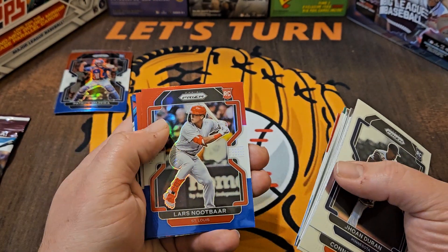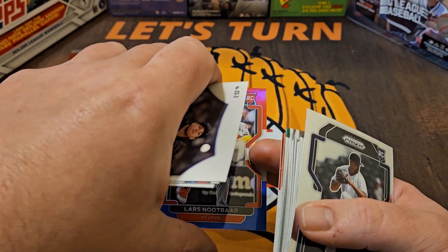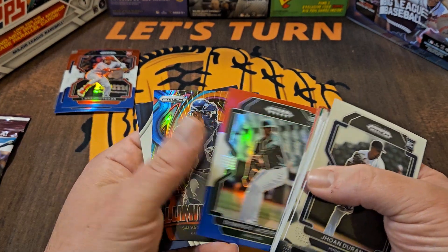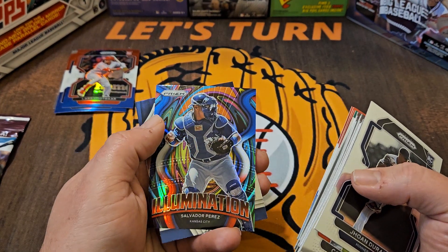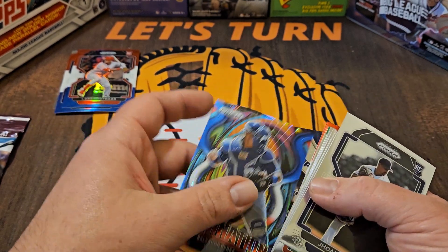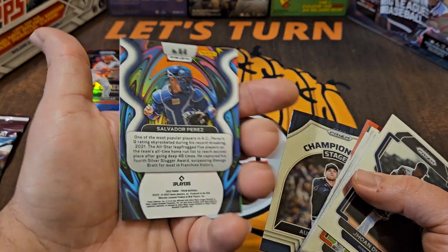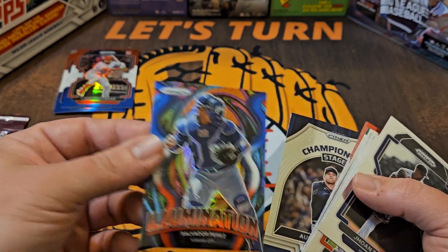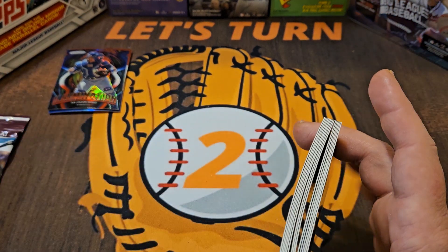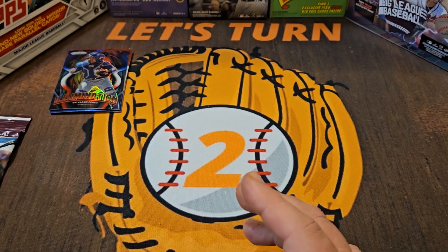Javier Baez, Lars Nootbaar. Living here in St. Louis, a lot of people are big fans of Lars Nootbaar, so we will put that one to the side. Illumination — Salvador Perez and Austin Riley. I like that Salvador Perez card, it's just a cool looking card. It's not numbered or anything, just an insert, but we're going to put that to the side. I think that was a pretty underwhelming Prism hanger pack. We got a couple of cards we put off to the side, but I don't think the bar was set too high for Optic.